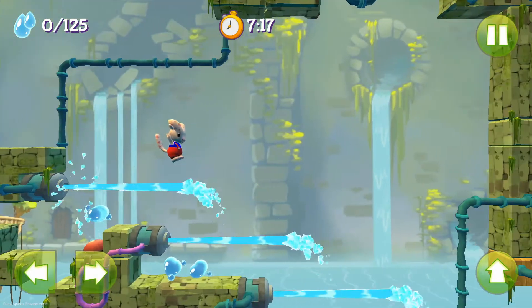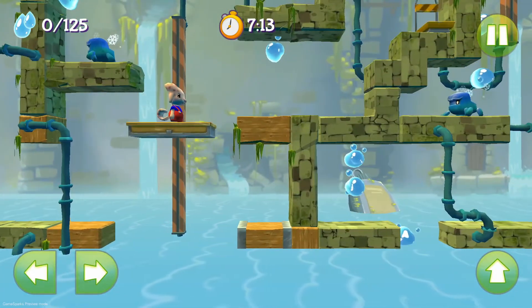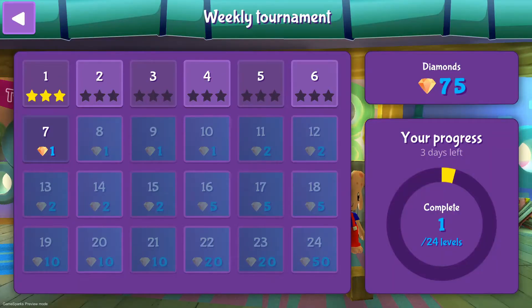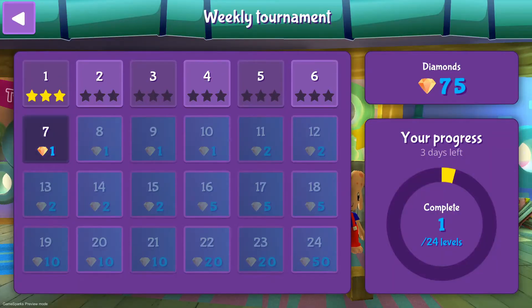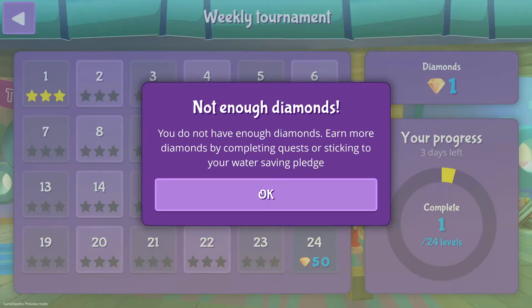Every week there will be a new set of 24 completely new levels. We want to unlock all the levels to compete in the leaderboards. As you can see, some levels are a bit bluish — they need to be unlocked first. To unlock them, we need diamonds. And here's the catch: to get diamonds, we need to save water.